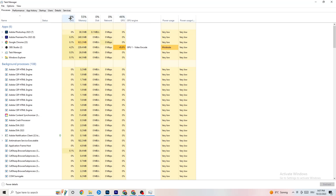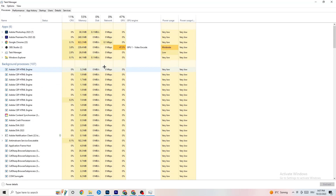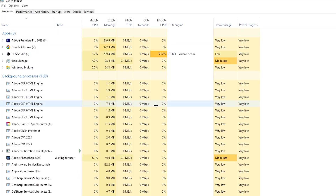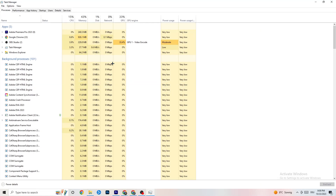End every task that is currently using too much GPU or CPU. Look especially at apps, but also background processes if they're consuming too much. Right-click the process — for example Photoshop — go to 'End Task'. Repeat this for every program showing high usage, highlighted in dark yellow or red.